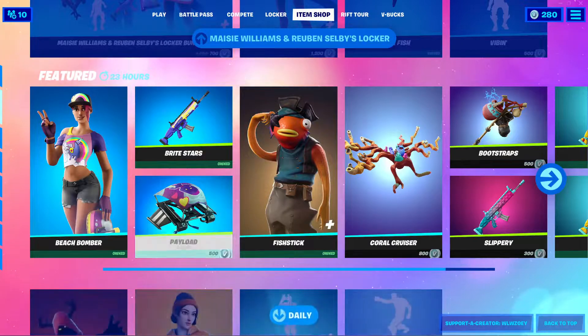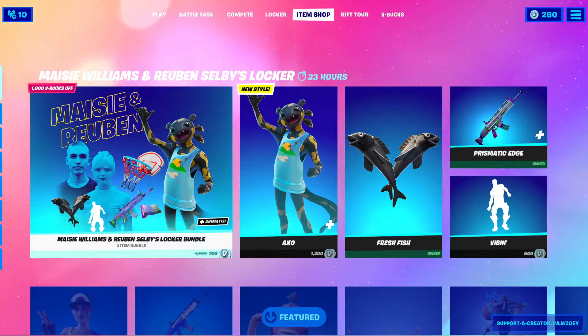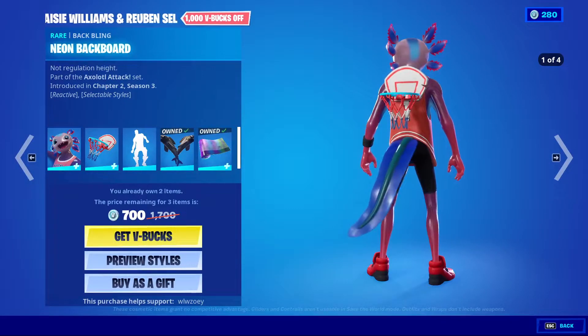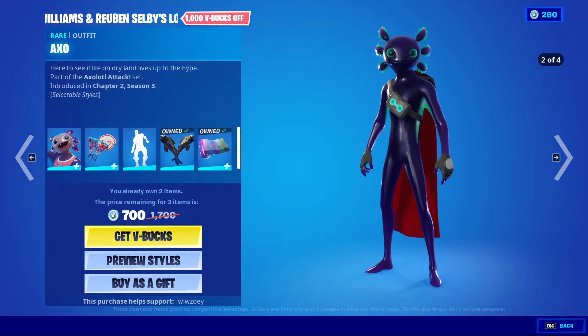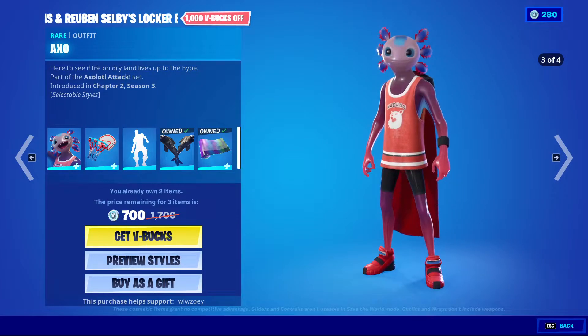Greetings. I missed the thing by a few seconds, but in any case we have the Maisie Williams and Ruben Selby locker. Comes with good old Exo. I think he has a new style now — he's had it for a few weeks, but obviously this is the first time he's come in since getting it.